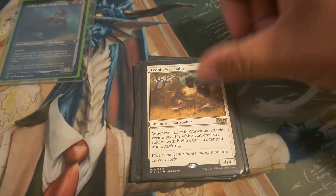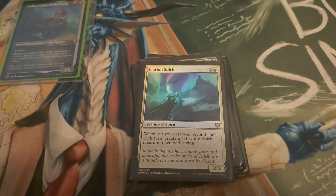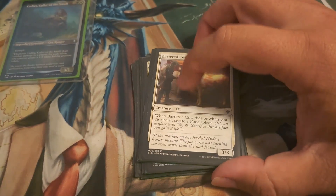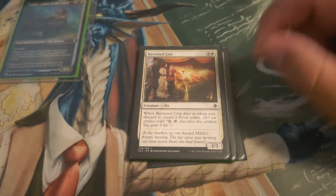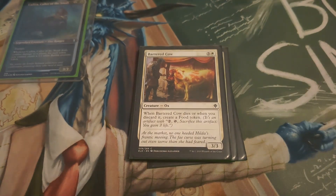Usher of the Fallen. Linden, the Steadfast Queen. Avenger of Zendikar. Clarion Spirit. Tireless Provisioner. Bartered Cow — now obviously there are better token makers out there besides Bartered Cow.